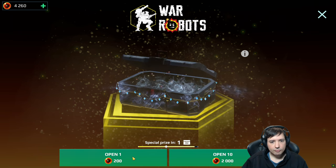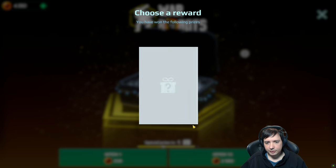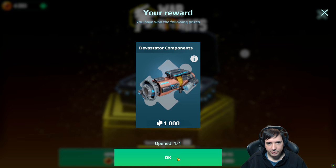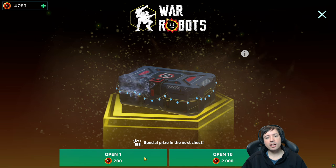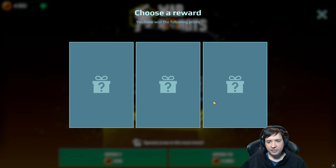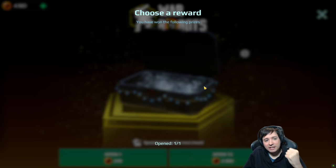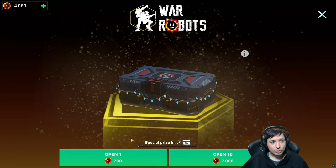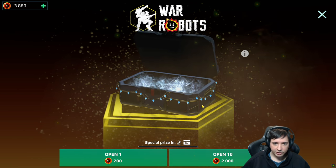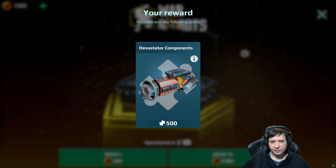One more for a special one. We should be opening two more special ones I think. That was a Devastator, unfortunately — I misclicked twice in a row. So a special one is coming up. Please give me a Havox for the love of God. I need a Havox bad. Havox is in there. Come on give me that Havox. No — that was a scatter, damn it! I've got like five or six scatters too many now. Oh, only two until I get another special one — wow, this is cool.